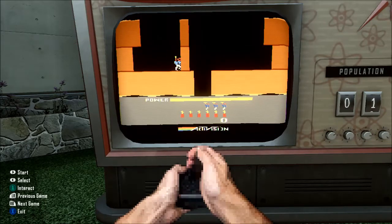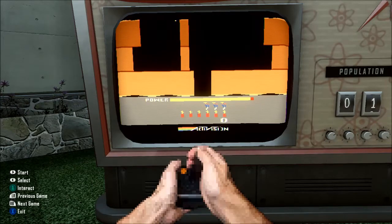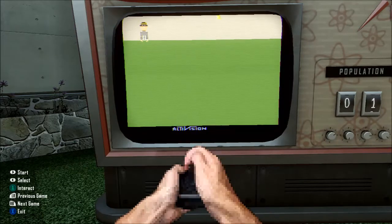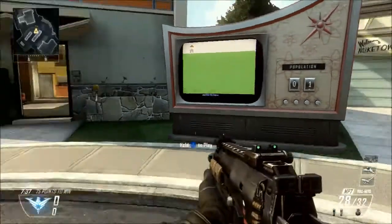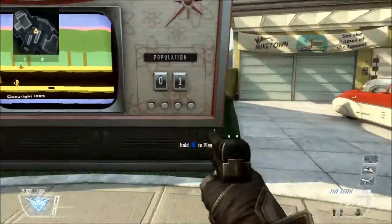Hopefully you guys can do this at home. It's not too hard like the other one where you have to get it under 60 seconds, because I've never actually done the one on Black Ops — but I have done the one on Black Ops 2. So yeah guys, this was XChange1 showing you the easter egg on Nuketown 2025, the multiplayer map on Call of Duty Black Ops 2. Thanks for watching and thanks for listening, peace.